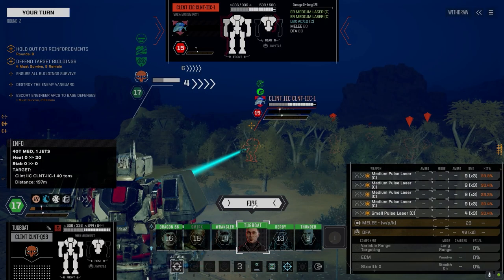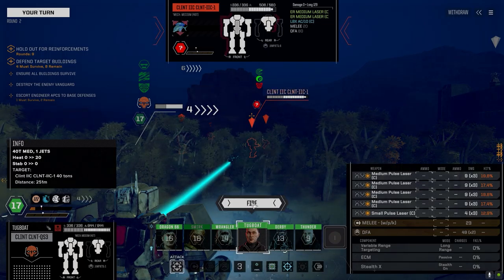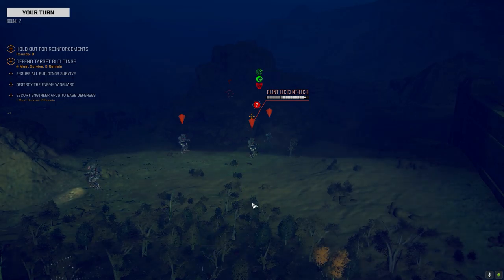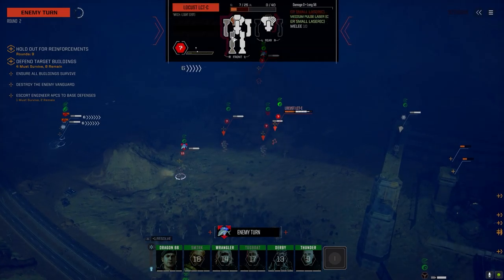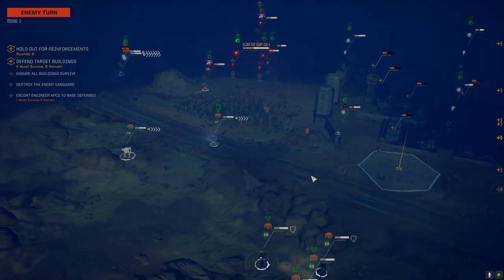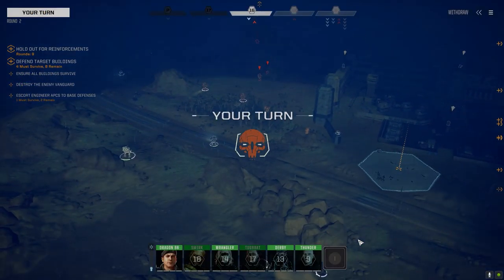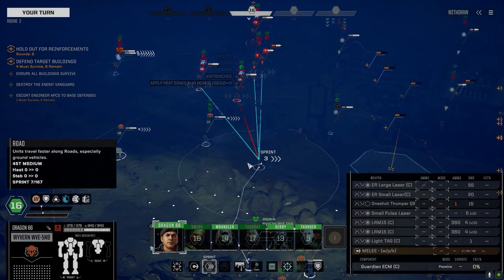These guys have two smalls and a medium pulse, plus LB10X. Let's go after this guy. We hit the Locust too — at least it sounds like we did. Yeah, we did a fair bit of damage to that Locust. Didn't really do anything to the Clint, but that Locust enjoyed it. That said, the chance to hit the guy behind when shooting at someone in front is ridiculously high — they've gotta do something about that.